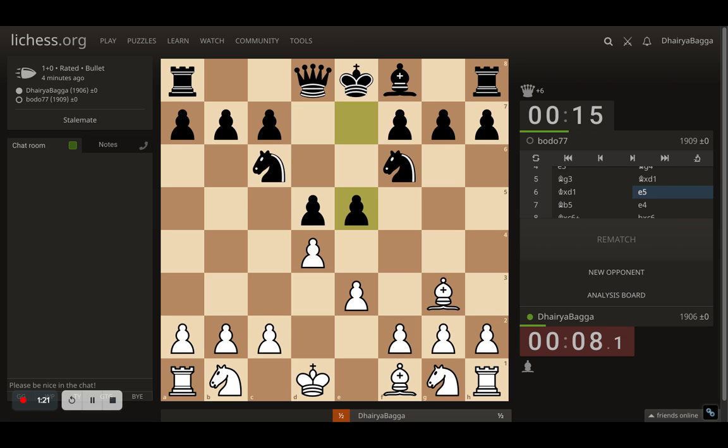Nice strategy — you're up material, why not break open the center? I try to pin the knight. Opponent plays pawn to e4, closing off the center, which is not quite right actually. I take on the knight, trying to double up the pawns, because if this goes to an endgame I need some advantage, and doubled pawns are a disadvantage for my opponent.